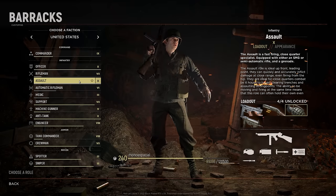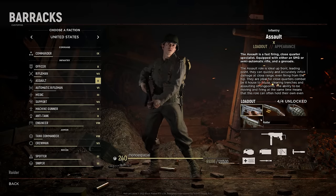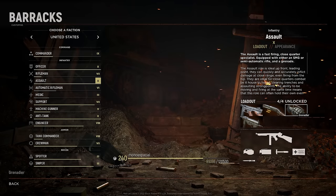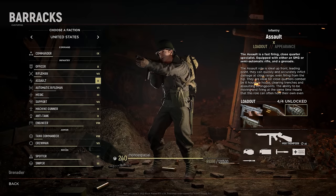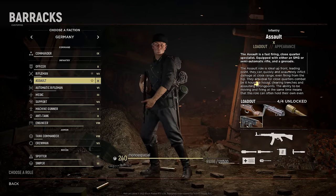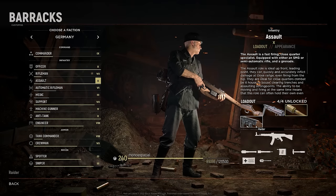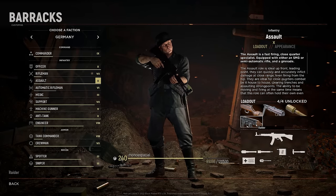Assault is one of the best classes in the entire game with really good loadouts on all teams. For Americans you start with a Thompson-grenade-smoke grenade combo, then the same with a shotgun — which is inherently worse — then the Grenadier loadout with four smoke grenades plus six grenades and a Thompson. That's a really good loadout due to the sheer amount of grenades. When you go to the Germans, you have the same concept except you get one less smoke grenade but you have the G43 — one of the best loadouts in the entire game.